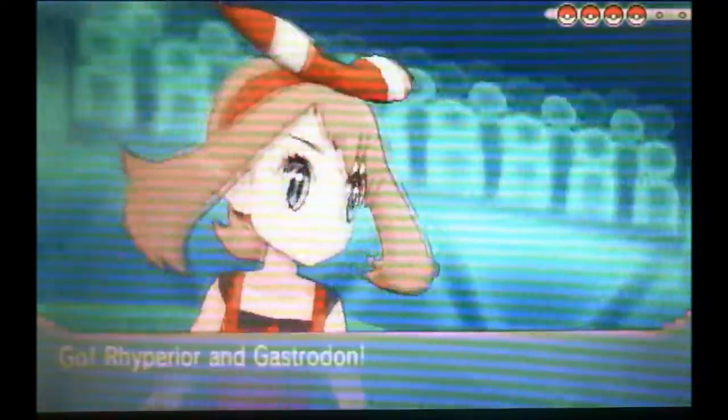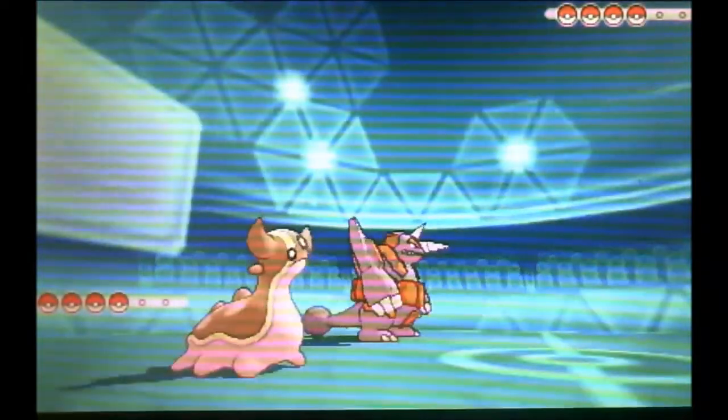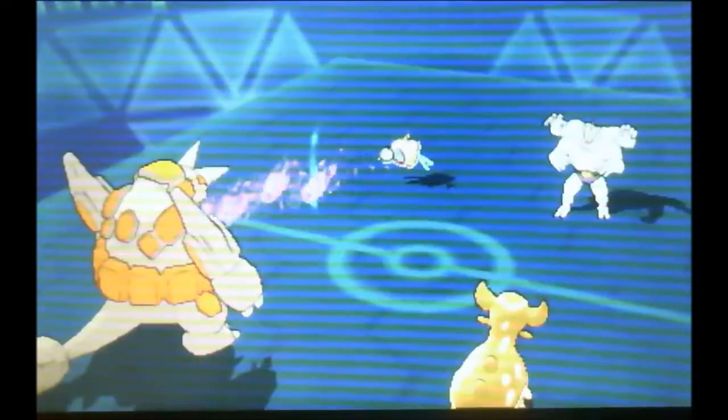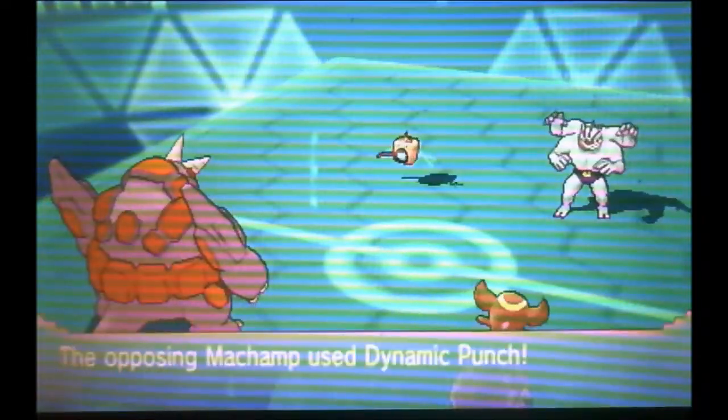So we're going to see Nick lead off with Machamp and Rotom. I think he's going to lead with those two, so I'm going to perfectly counter him by leading with my Gastrodon and Rhyperior. I wanted to lead with Rhyperior to check Machamp, but I also wanted to lead with Gastrodon so my Rhyperior could not get Hydro Pumped.